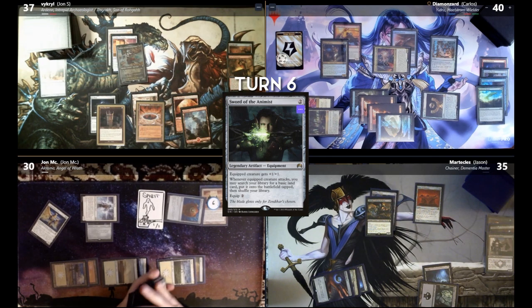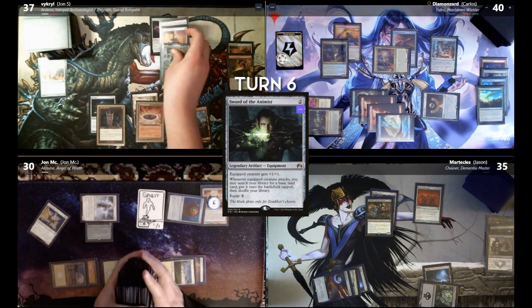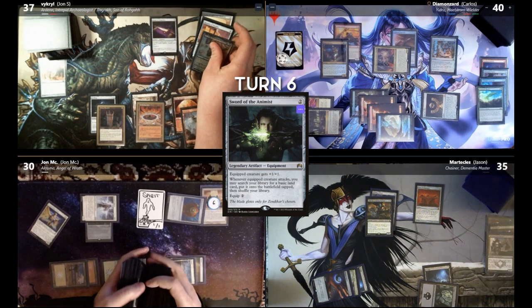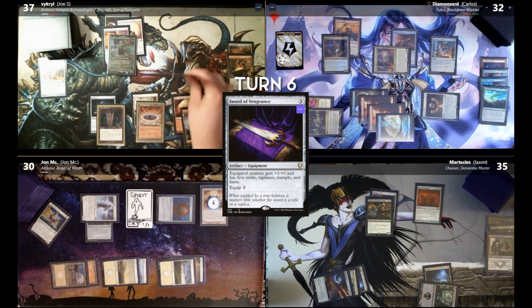Draw. I will play a Sword of Vengeance. Equip it for free. That gives plus two/plus zero, first strike, trample, vigilance, and haste. I will attack Carlos. I will not block. I will play Tajik, Blade of the Legion. I will pass.